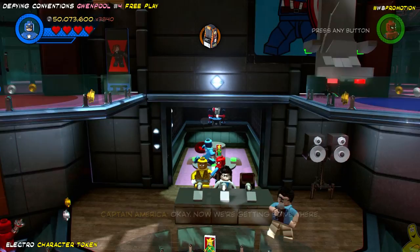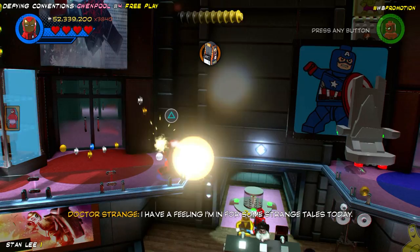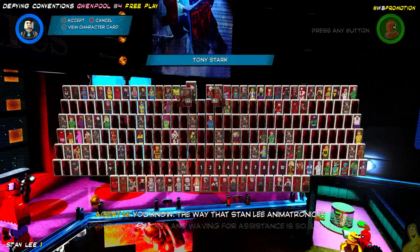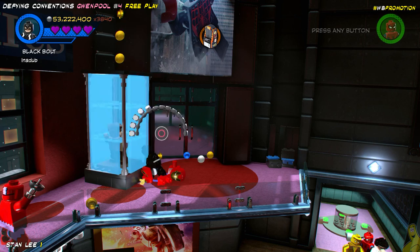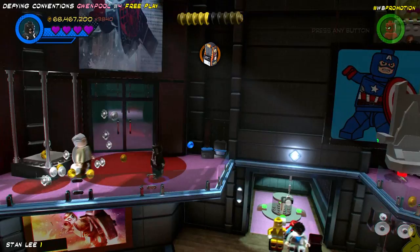Next up, we are going to fly up top and switch to Black Bolt, as he has the sonar ability — or as we like to say, the old Black Bolt can get his belch on and destroy the glass that is actually preventing Mr. Lee from escaping. So we'll pick Black Bolt, charge it up, and let loose. There we go. There you go, Mr. Lee. Hopefully you can forgive us — we did have garlic and onions for lunch today. That's right, Black Bolt eats a steady diet of garlic and onions.